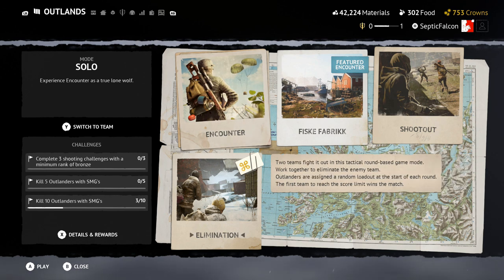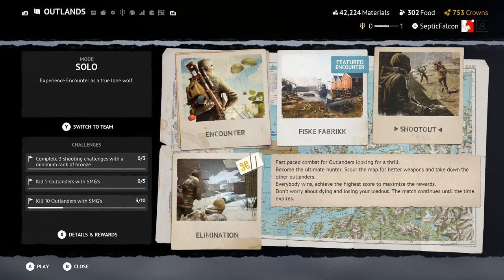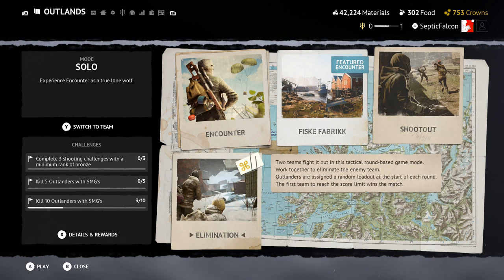There is a new elimination game mode which is kind of like Shootout from last season — a deathmatch-type experience — but elimination is more competitive, where you have an objective to accomplish or whichever team kills the other team first wins. Kind of like CS, I guess. It plays on a section of the snowy map within Vigor itself, just a portion of the map.